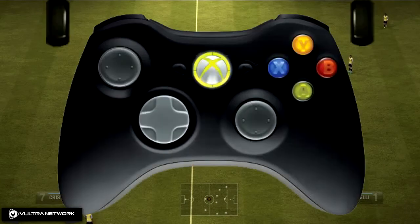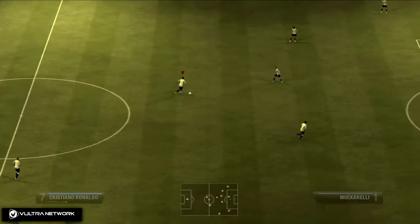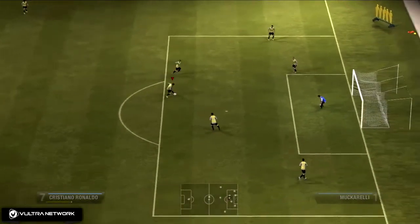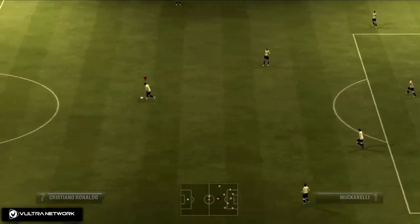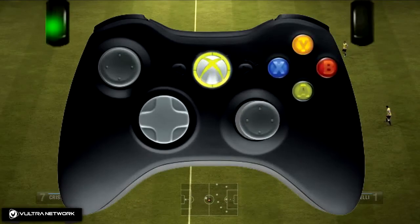The next one is also simple — it's just a fake shot. You don't hold LT for this one. You just hit X and then quickly hit A. You can also use B and A if that's more comfortable. Hit X and A and then change the direction you want to go using the left joystick. It's pretty simple.